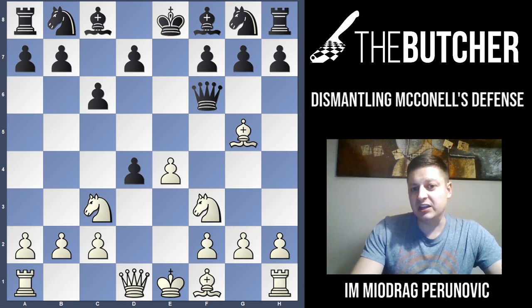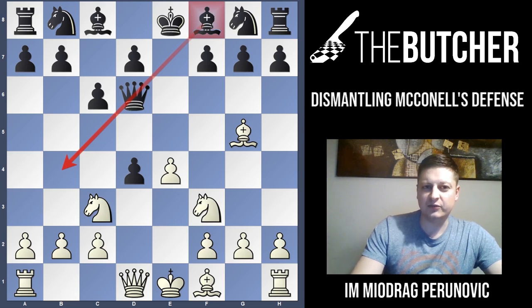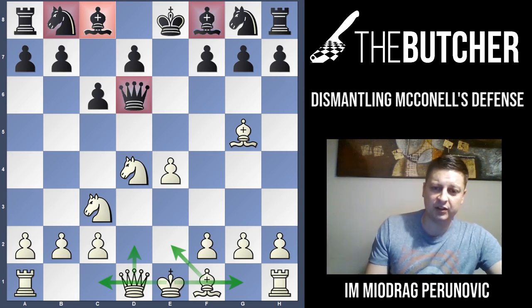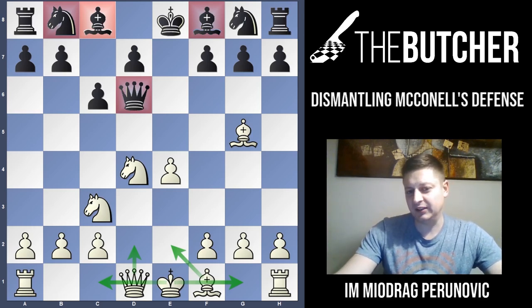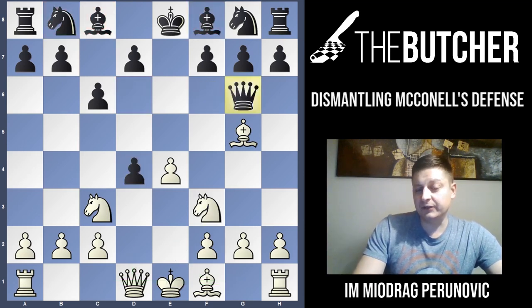After Bg5, Black can put the queen on two squares: G6 or D6. D6 would be bad — putting the queen on D6 in front of the dark-square bishop, with the knight on B8 unable to develop, is very bad. You then have two plans: if you're a calmer player, play Be2 followed by short castle, or play Qd2 followed by long castle. Whatever you do, your position and advantage is huge. After Bg5, they usually play Qg6.